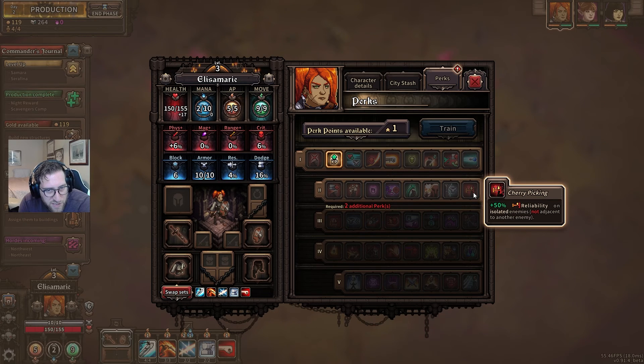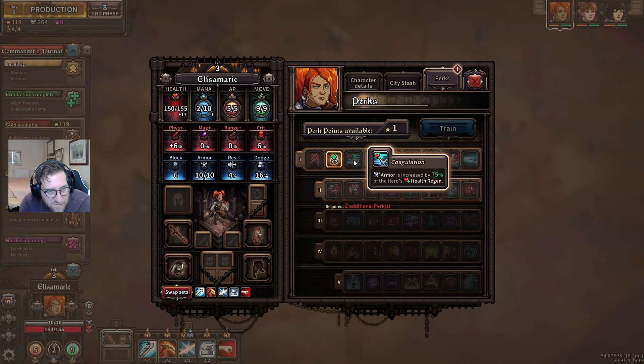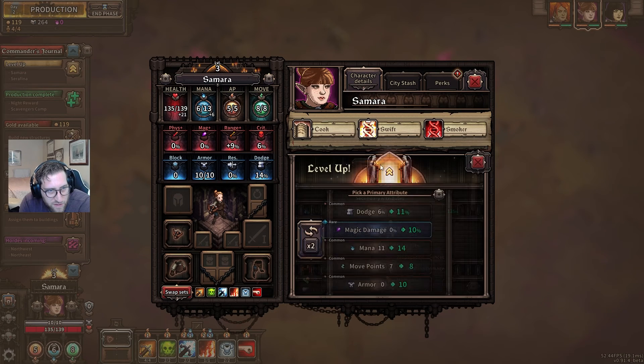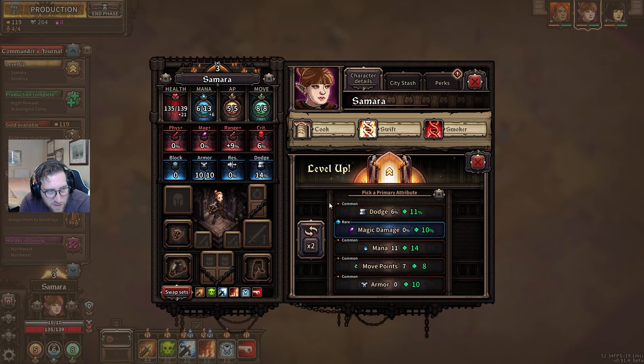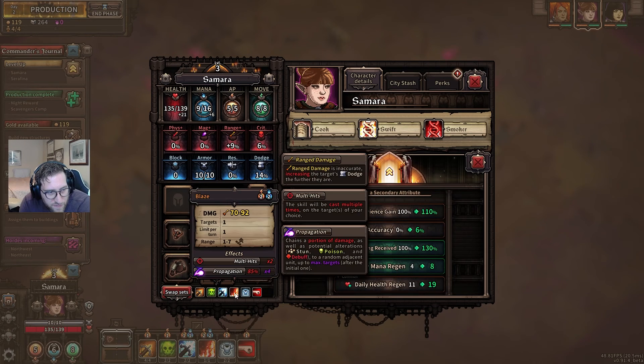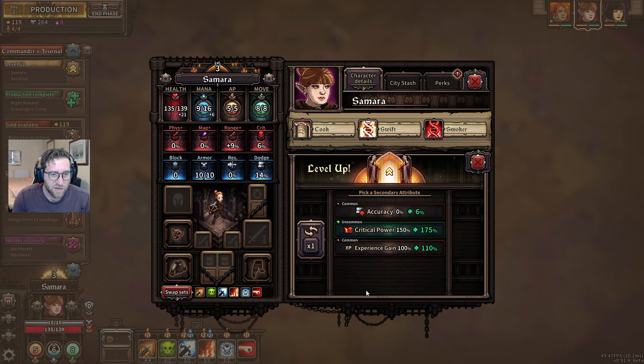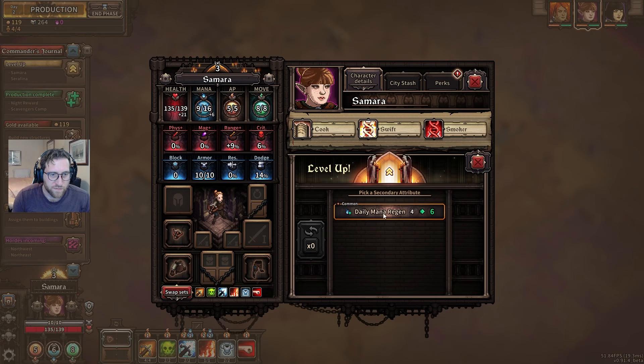Plus 50% reliability on isolated enemies not adjacent to another enemy. Let's give you some more armor. You're the one with poison. More mana — I think more mana is good. Daily mana regen, let's reroll. Crit power, let's reroll — mana regen.